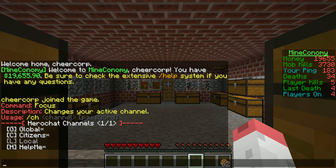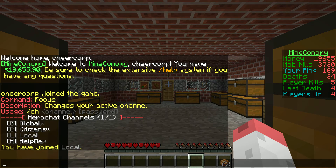Tourists when you first join will only have access to help me, for help. To join or to leave a channel you want to do slash ch join or leave, and then the channel — let's say local. You can put the first letter of the channel so you don't have to type it all out.